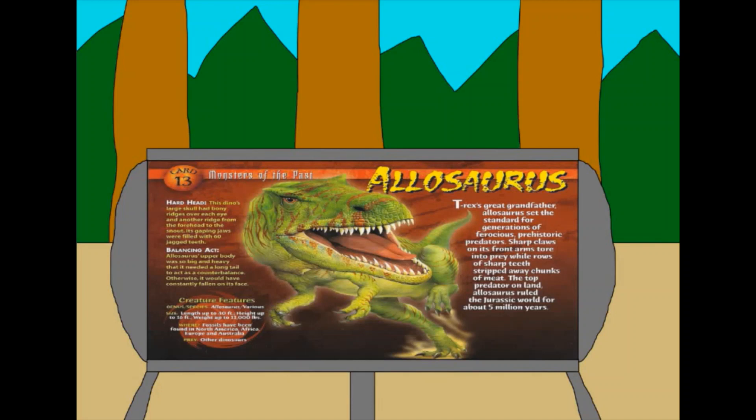One mistake is that this card repeatedly claims that Allosaurus is an ancestor of T-Rex, even though the two species were completely unrelated. This card also claims that Allosaurus has been discovered in Africa and Australia, even though since then both of those species of Allosaurus have been reassigned to other genera. So overall, I give this card a 7 out of 10.